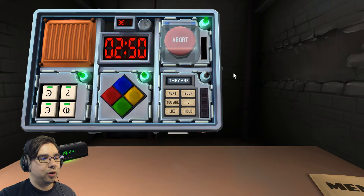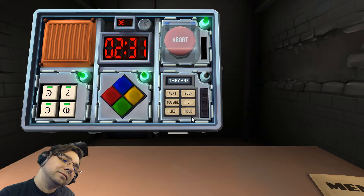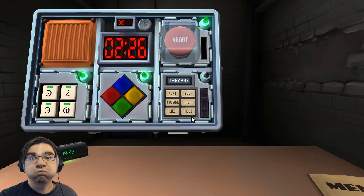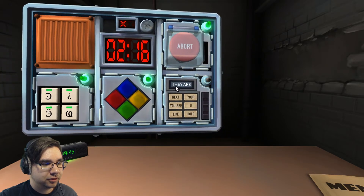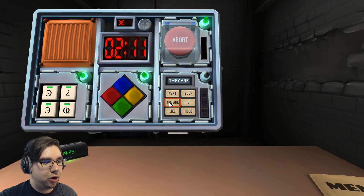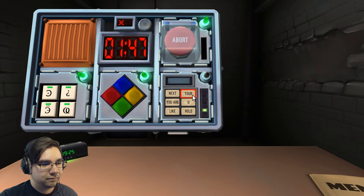That one's good. It's that weird word thing again — the word up top is 'they are.' What word is in position two? You are. I press the button at the second position. Tell me — press the word 'your' — Y-O-U-R. Got it. Next word is 'see' — S-E-E.